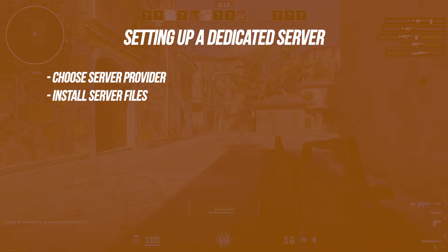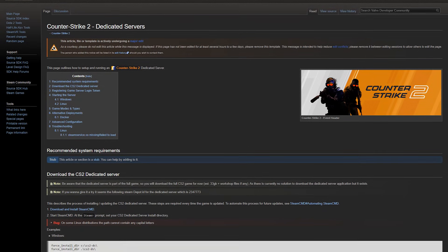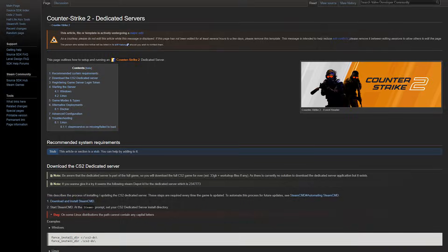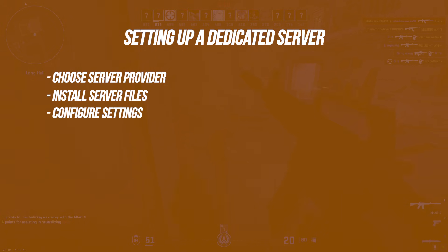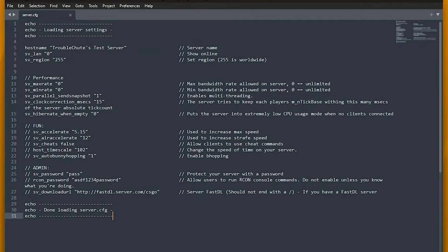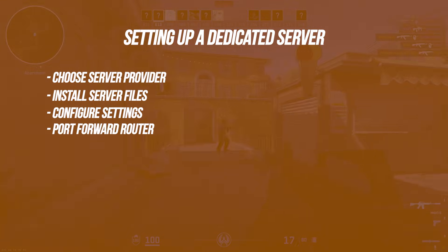Acquire the Counter-Strike 2 dedicated server files, usually labeled as HLDs, and place these files in an accessible server directory. Edit the server configuration files to choose settings like map rotation, max players, passwords, and gameplay modifiers like friendly fire and timers. You will also need to port forward your router to open the necessary networking ports for others to connect to your CS2 server.